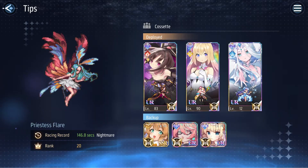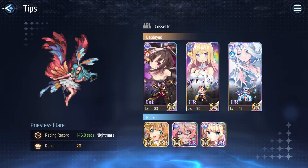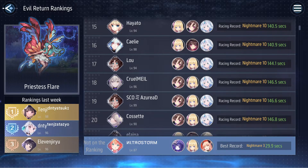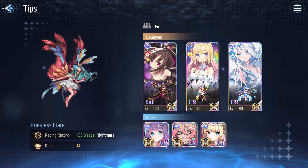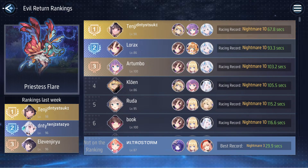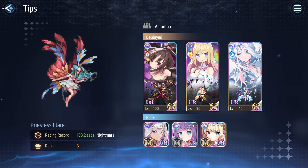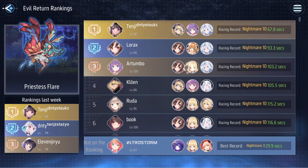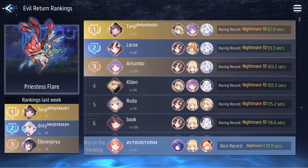Actually, looking at 20th place with Cosette, they also use Catherine here. So Catherine is being used in the top rankings. Apologies for jumping the gun there — the very high rankings tend to go for big DPS, probably a whale Isabelle setup. But as you can see, Catherine is being used, so I think that gives you guys enough reason to get her.